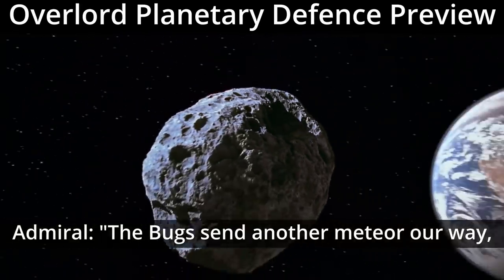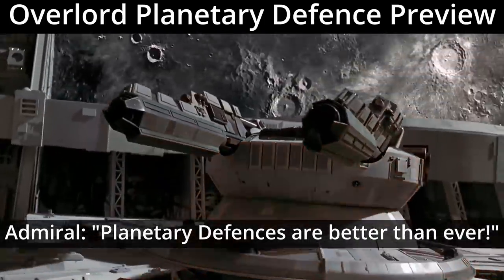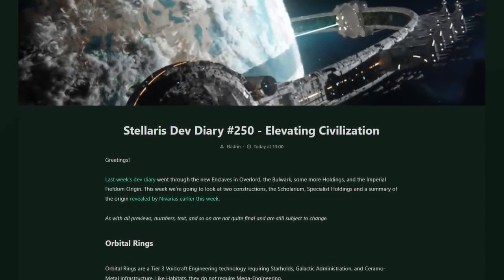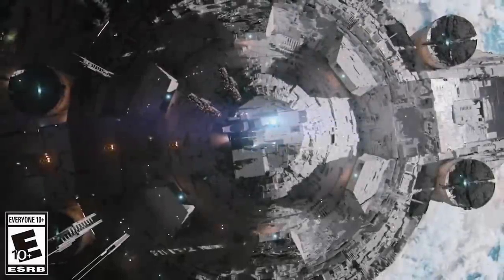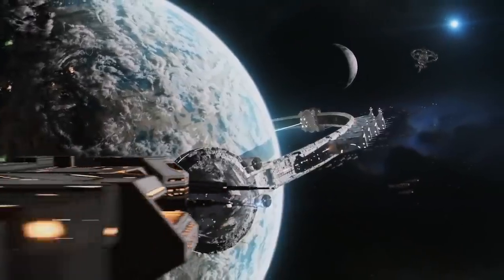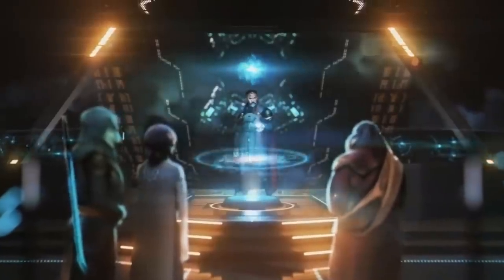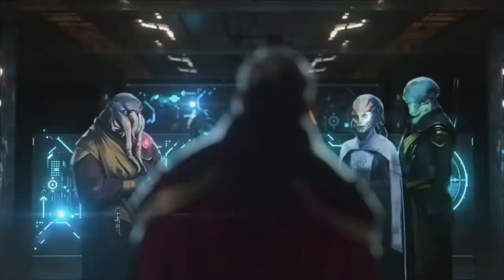The bugs send another meteor our way, but this time we're ready. Planetary defences are better than ever. Stellaris Developer Diary 250 has dropped and this week we've got another massive dev diary. We're going to be looking at two new mega structures, both of which fundamentally alter some of the ways we currently think we play the game, the Scolarium specialist vassal, more specialist holdings, and some galactic community resolutions.